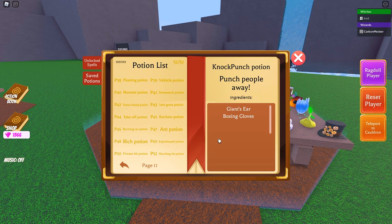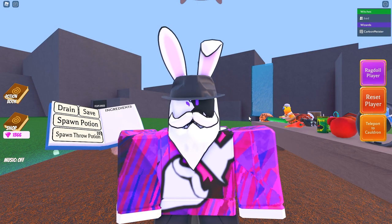For players out there that have the premium ingredients, you have two brand new potions: P50 and P51. P50 is called the Frozen Hit Potion — all you need is the frozen egg as well as a boxing glove. The final one is the Shocking Hit, with Zeus's beard and the boxing glove.